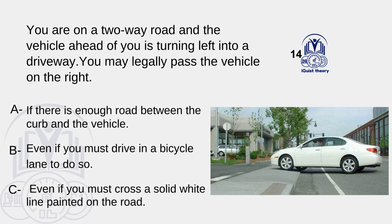You are on a two-way road and the vehicle ahead of you is turning left into a driveway. You may legally pass the vehicle on the right: A. If there is enough road between the curb and the vehicle. B. Even if you must drive in a bicycle lane to do so. C. Even if you must cross a solid white line painted on the road.